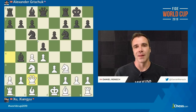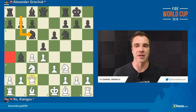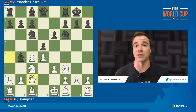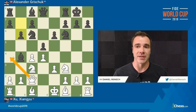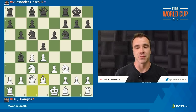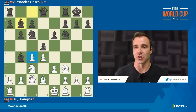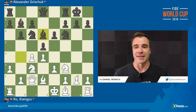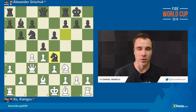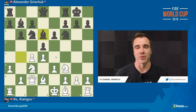Queen to C2 is a useful move saying: my Queen served the purpose on A4 of forcing your Knight to C6, and she's no longer needed. I'm not going to wait for my Queen to get attacked, maybe by a Bishop to D7, so we voluntarily retreat her. This is a modern way that White plays these positions. The disadvantage is exactly what Grishuk does to punish it — he plays B6, saying: if your Queen is no longer attacking my Knight, I'll play B6 to complete my development with the Bishop on the long diagonal. After B6, Bishop D2, Bishop B7 makes sense. We get A3, and of course, we retreat the Bishop.